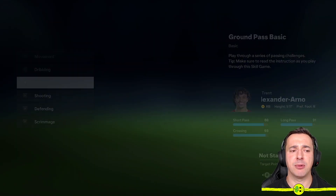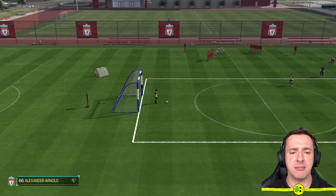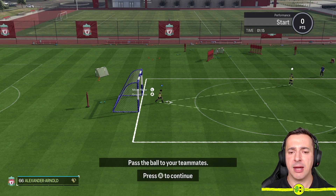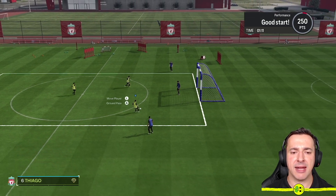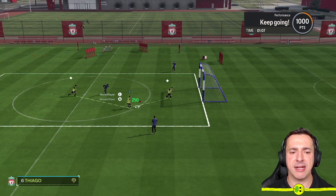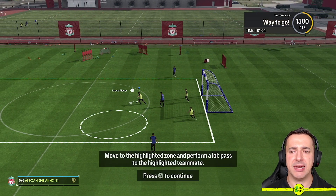If we go for something very simple like ground pass, it gives you a nice little instruction on how it works and you learn those buttons. On Xbox, ground pass is A and X is cross, and it goes through some mini scenarios to help you with this. It says move the player and then ground pass, with nice little icons explaining what to do. You press A and point at a player, and as you do it successfully you get a little points bonus to see how well you're doing.